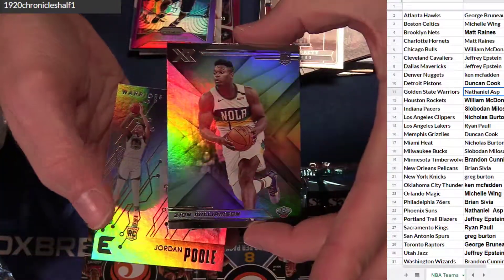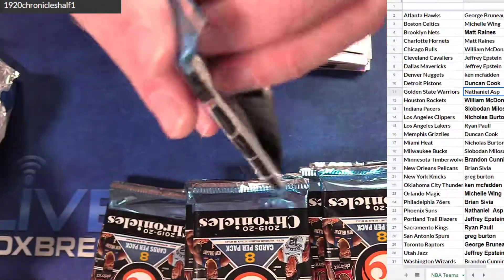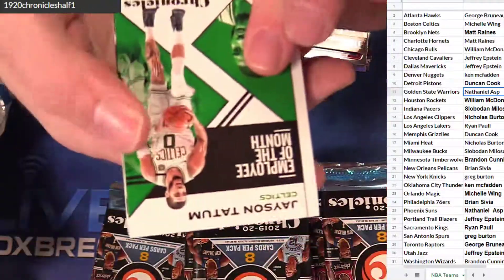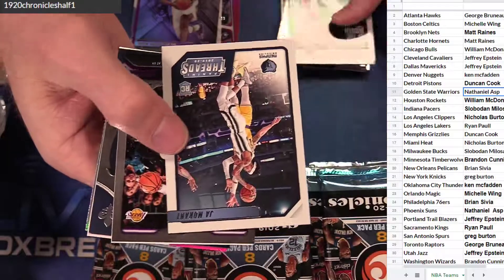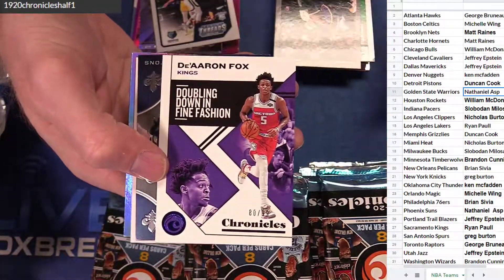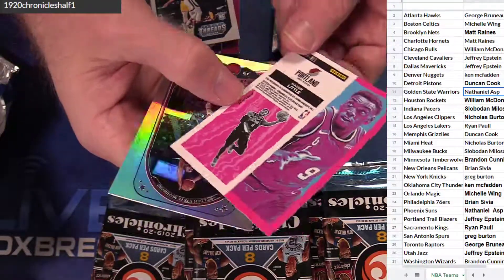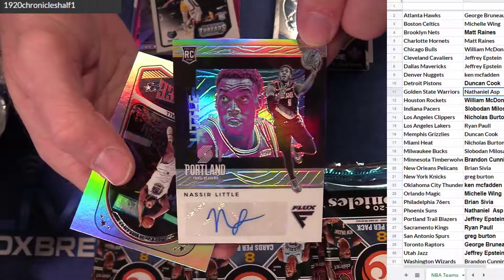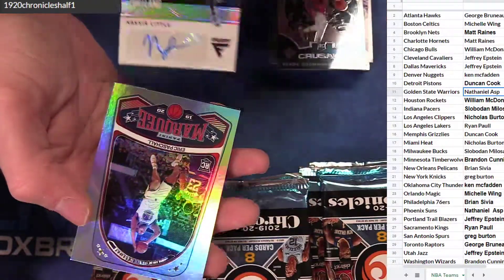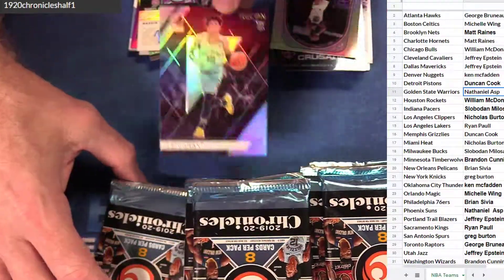There's a Zion XR version. Jordan Poole. Got a jaw. Reds. Davis. 99 Fox. Takua. Nassir Little with the Flux Auto, Silver Auto. Very nice. Jeffrey. Pascal and a Recon. Jaw. Duncan.